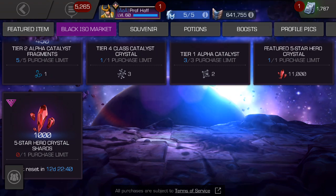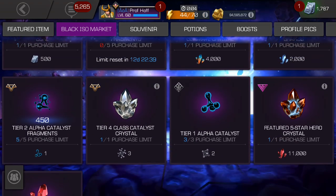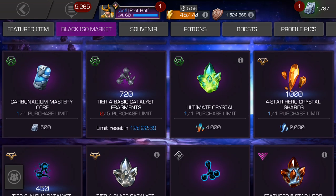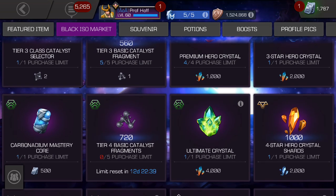Looking from top to bottom at the purchases that make this worth it: the level three team health potions are a steal for gold — that's fantastic, particularly for somebody like me who can't get rid of gold fast enough. The tier one, tier two, and even tier three class selectors — don't sleep on those. They are so valuable because you can trade generics and actually select the catalyst of your choice. I wish we had that in the tier four class catalyst selector. The tier four basic catalyst fragment trade-in is awesome — I'm a huge fan. I am not a fan of the three star hero crystal for 2,000 — just not worth the gamble. Go for half off premium for 1,000 shards, or take a gamble on an ultimate crystal every once in a while.